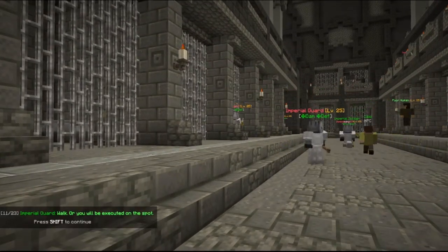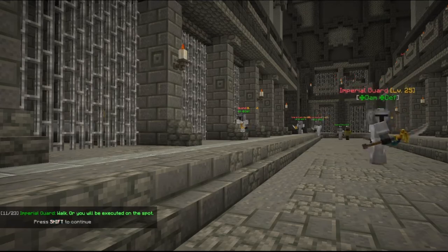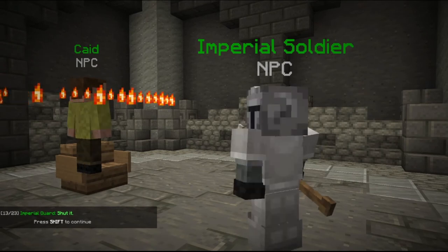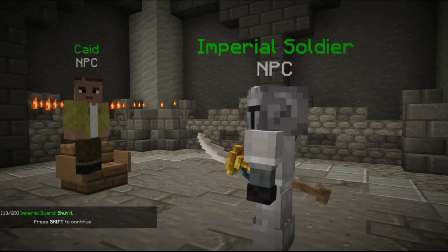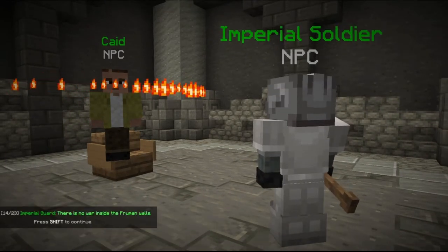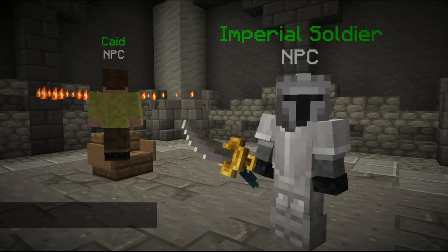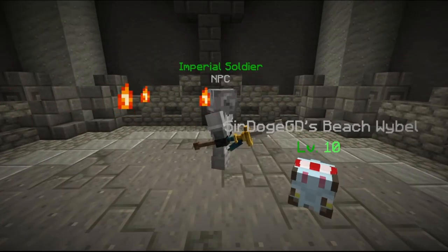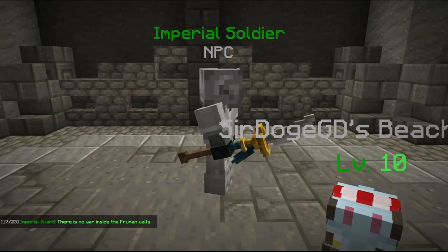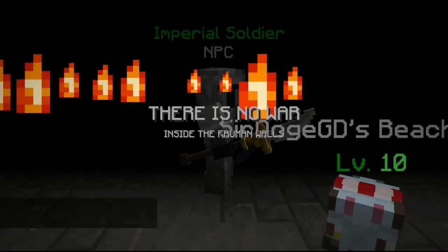There's a soldier taking Kade from his cell and he's like 'I don't want to go.' You will be executed on the spot. What are you doing? Well, this is literally an Avatar reference - I was gonna say 'there's no war in Ba Sing Se' and then they start with the fire. There is no war inside the Firman walls! There is no war. Okay, I get it - I guess now we're the ones being hypnotized. There is no war. There is no war.